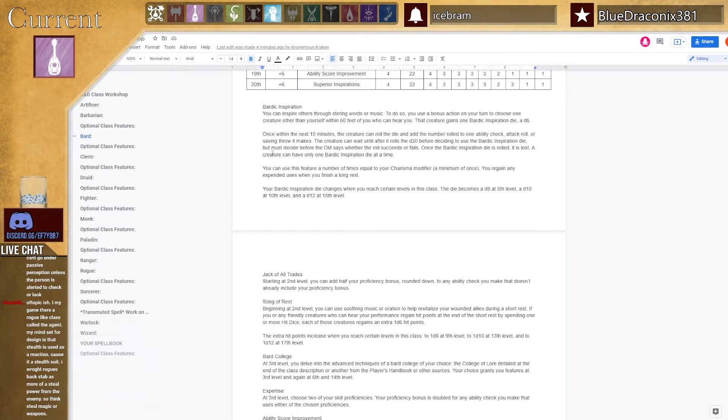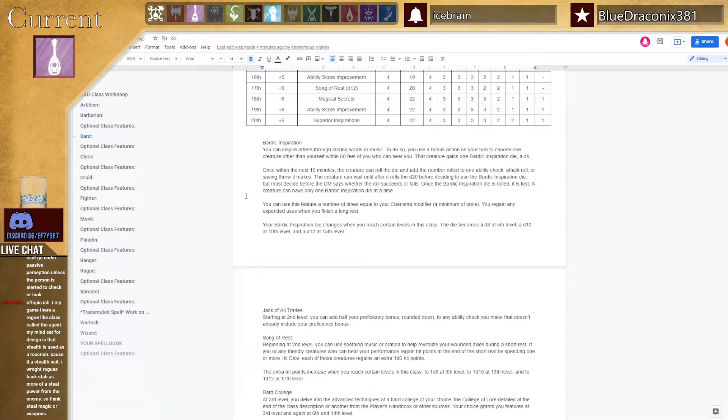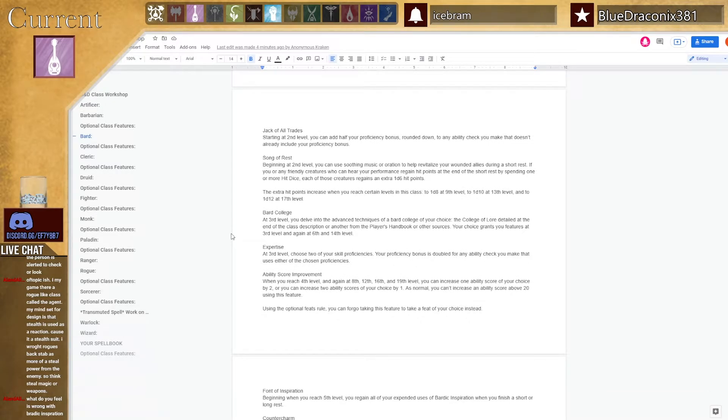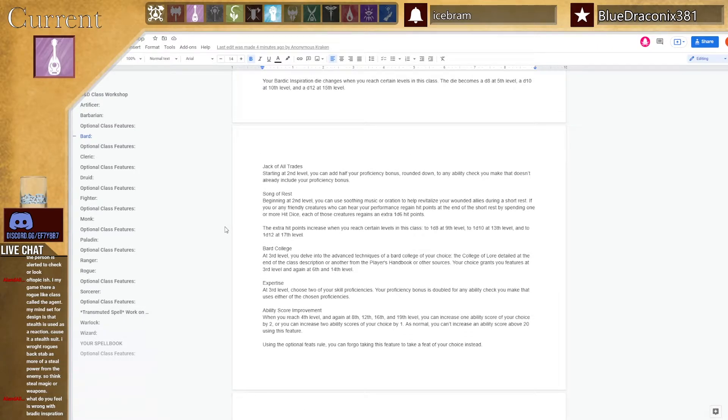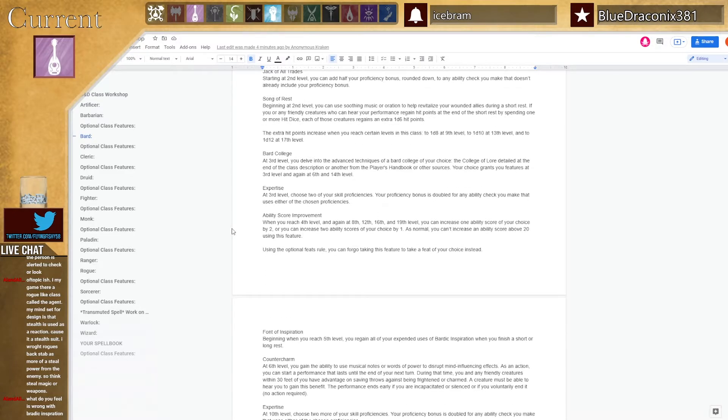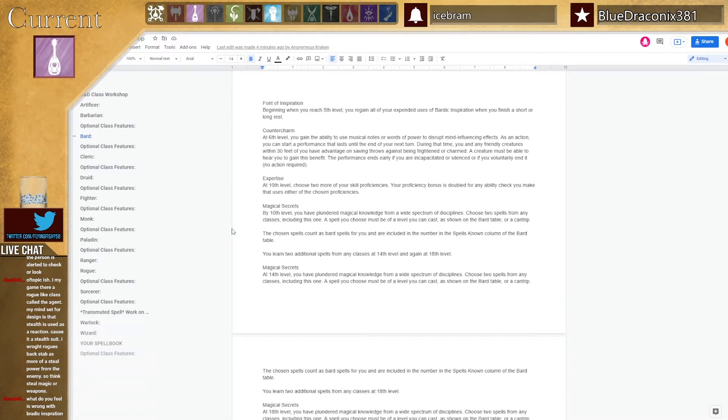Other than Bardic Inspiration — you have a certain number of dice you can give, they have to use it in 10 minutes, they can add it to pretty much any roll other than damage. Jack of All Trades just makes you good at everything you're not good at. Song of Rest is fine, it's just a ribbon feature — it's forgettable but there's always a use. Expertise is fine, they're really good at certain things.